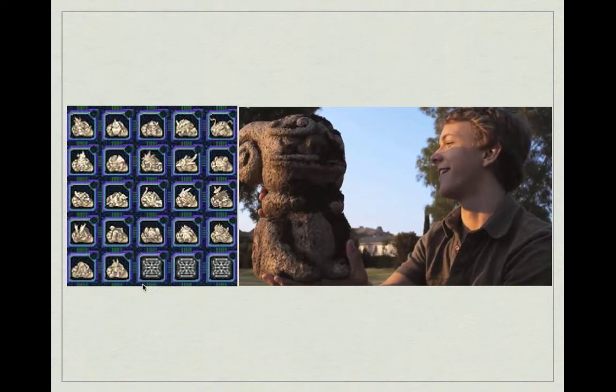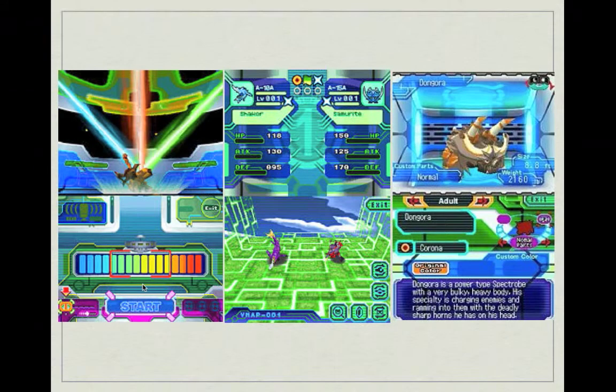With 22 different types of Spectrobes, you can dig and find all these different characters and create an awesome team of your own custom design. After you find a Spectrobe, you awaken it using the voice module — using the mic on your DS or even your Wii — then keep it in a PC where you train it and raise it until it evolves into a powerful form for beating opponents.